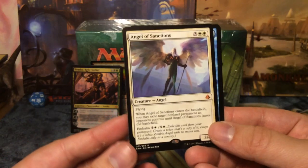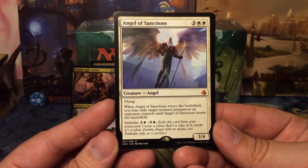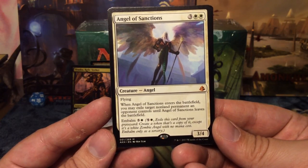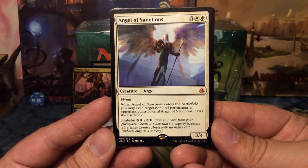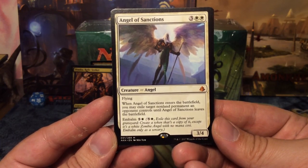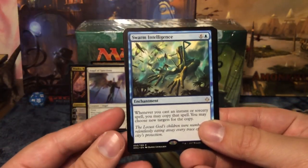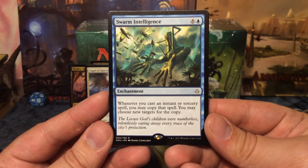Another mythic — Angel of Sanctions from Amonkhet. For five mana we get a flying 3/4. When it enters the battlefield you may exile target non-land permanent an opponent controls until Angel of Sanctions leaves the battlefield, and it has embalm for six. Next up, Swarm Intelligence: a seven-mana enchantment — whenever you cast an instant or sorcery spell you may copy that spell and may choose new targets for the copy.